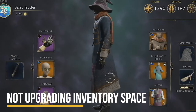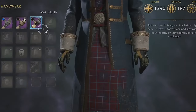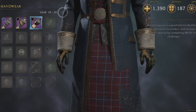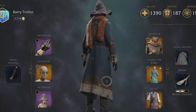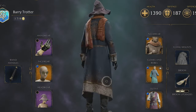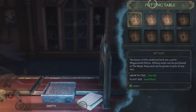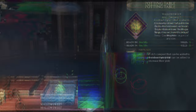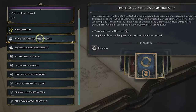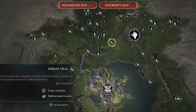The first mistake players make is not upgrading inventory space. When players first begin, they'll have very limited inventory space and will be unable to carry much gear. This is a problem because loot items like robes, goggles, and gloves cannot be scavenged for parts and must instead be sold to gain value. Players who leave loot behind will miss out on free galleons, so it's critical to maximize inventory capacity as soon as possible. Fortunately, the player can complete Merlin Trials, which are small puzzles scattered throughout the map.